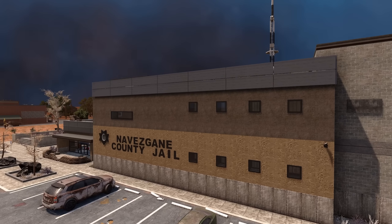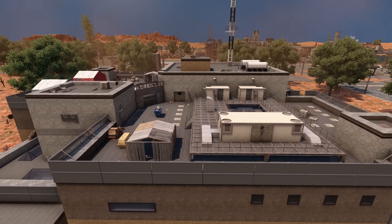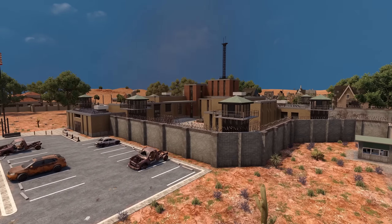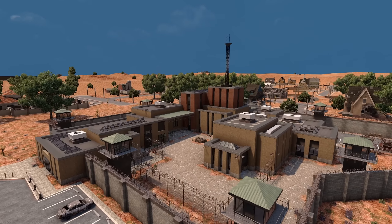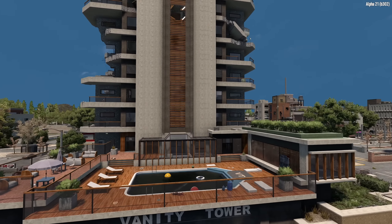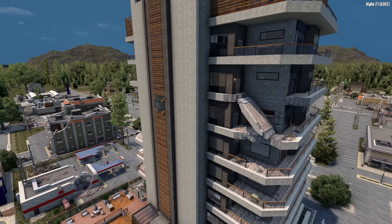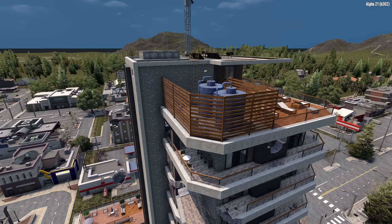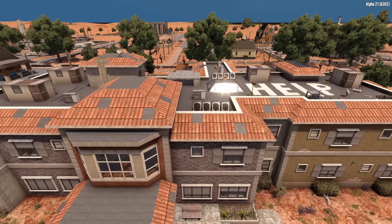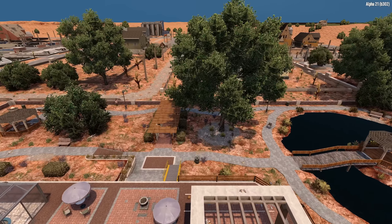Moving on to the brand new tier 5 POIs, we've got two prisons: the Navisgain County Jail, and Navisgain Corrections — the latter I can't wait to see people use as a community base with those towers and walls. Next up, we have Vanity Tower, a monstrous apartment complex where each individual room was built to be unique — definitely a beast to scale. The Last Sunset, a nursing home, is the final tier 5 added, and I'm excited to explore it because it's so spread out rather than going straight up and down like most tier 5 POIs.